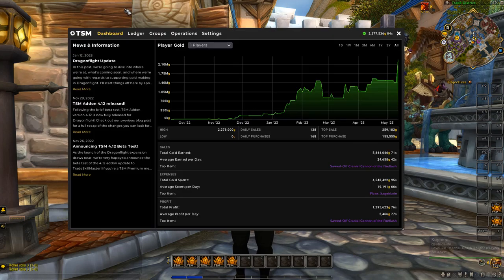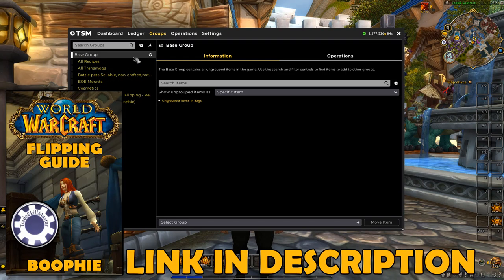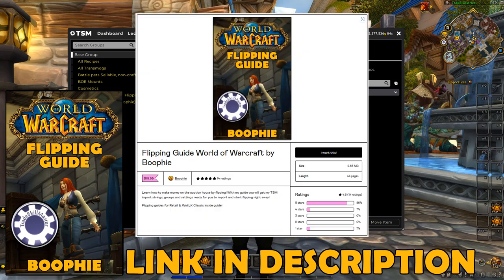The groups in here have over 4,500 items that I've hand-picked to actually flip. You can find all of this — the groups, the operations, and a step-by-step guide on how to start flipping — inside my flipping guide, which is the first link down below in the description. It'll teach you how to set up the add-ons, everything, and you can actually import my groups and my operations straight into your TSM.